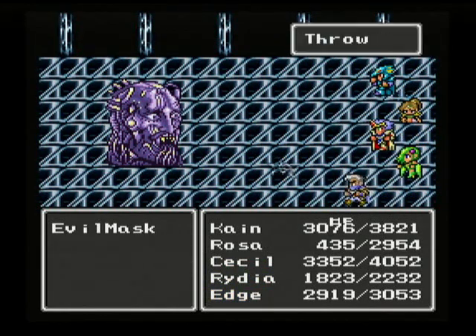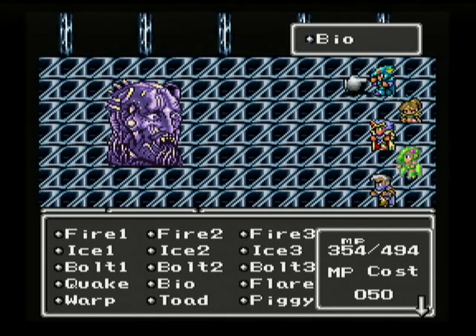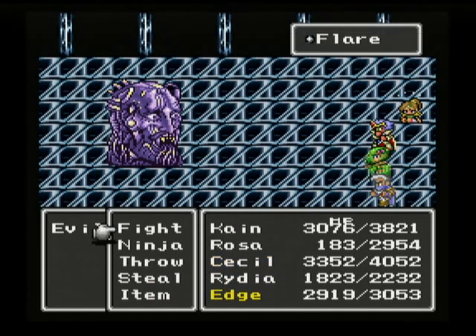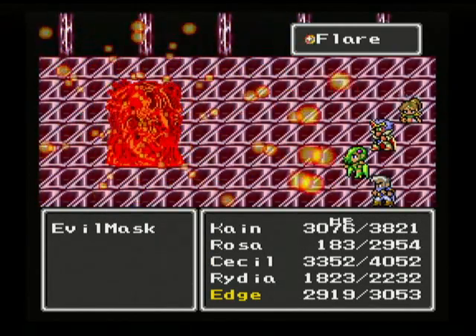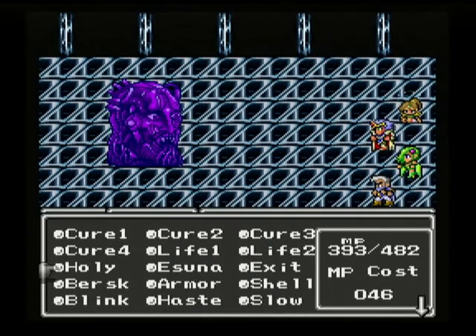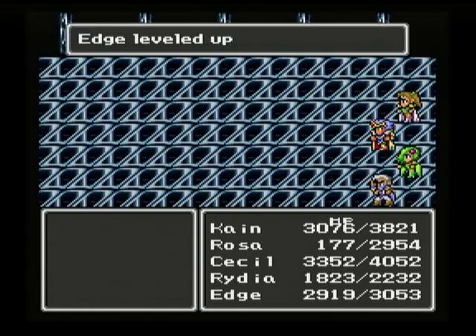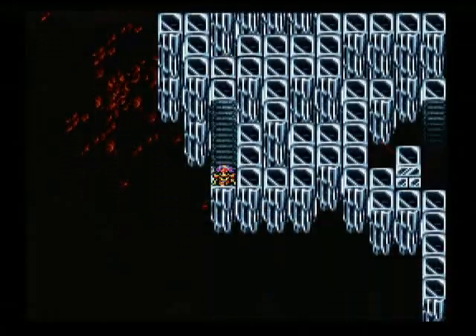Might as well burn my shurikens out since I won't have much need for them in a little bit. 100 MP for one fight is pretty brutal, but that's alright — I've got elixirs. Those guys have a lot of hit points, but we won! 10,000 experience. We get tons of experience down in this place, and we find lots of Fuma throwing stars too.